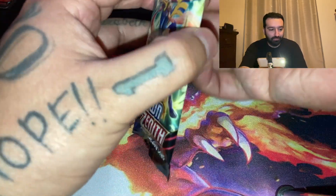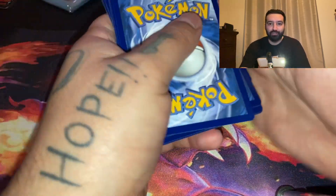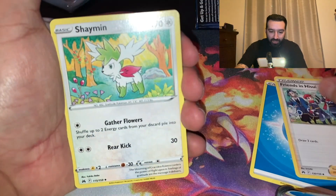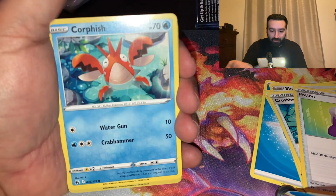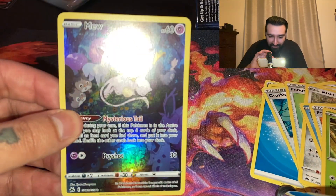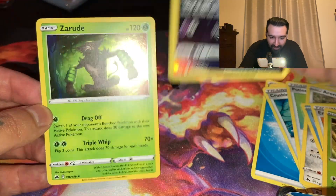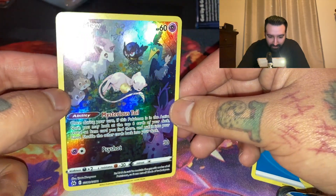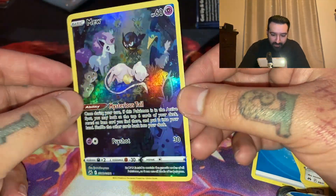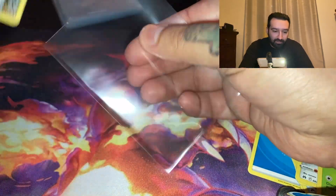Let's go back with Crown Zenith. We got the Fire Energy on this one — now Water. Friends, Shaman, Crushing Hammer, Potion, Aeron, Corphish, Energy Search, Scyther — ooh, very nice — a Mew from the Galarian Gallery! This is not a Charizard, but it's the next best thing. I just love the whole rainbow effect of it. I'm going to put that one in a sleeve.